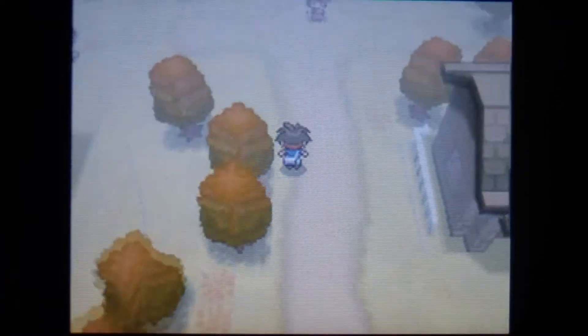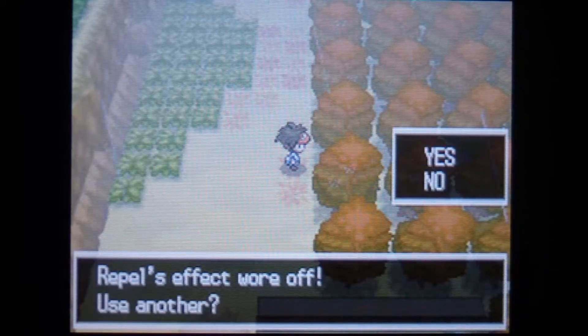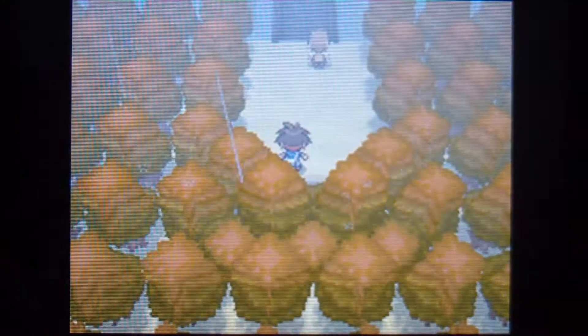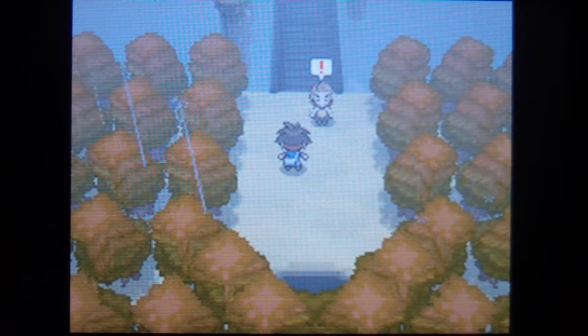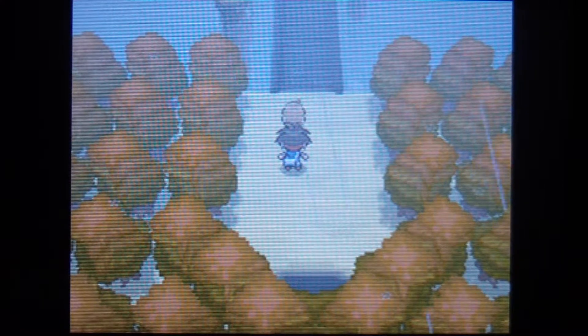Hello people, and welcome back to some more Pokemon Black 2. In this video, we are going to finally catch Zekrom. Yeah, it's about time. So here we are, this is Dragon Spiral Tower, and it's Cedric Juniper.